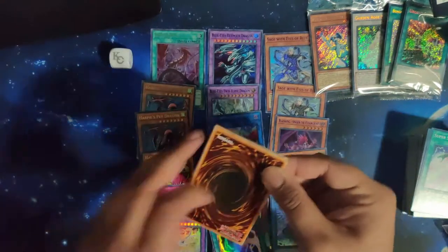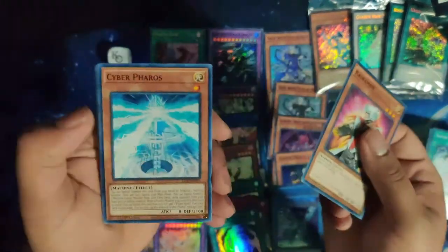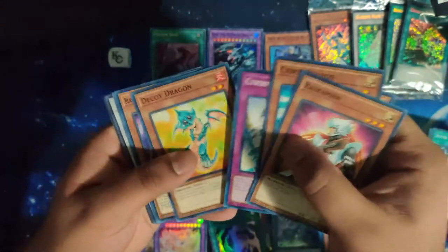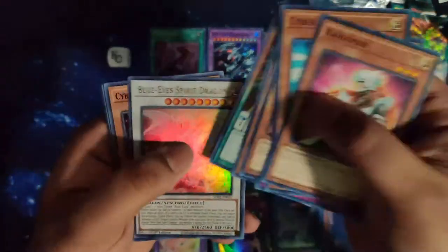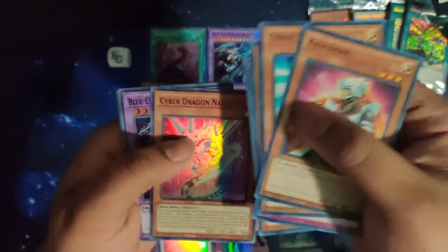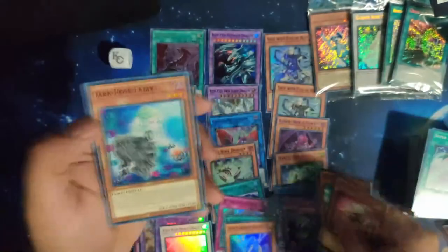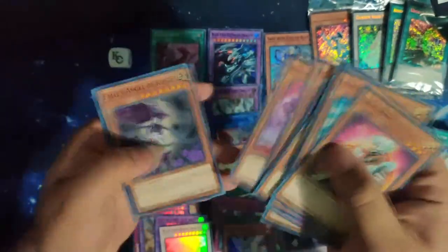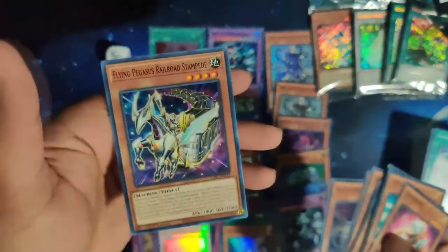Last pack - can I get an Alternative as well? Cyberman, Cyberferros. Blue Eyes Spirit Dragon - not bad. Cyber Dragon Master - okay, pretty good. And another Blue Eyes Ultimate Dragon. Oh yeah the Train - it does have it there, I'm just not looking at the commons I guess.